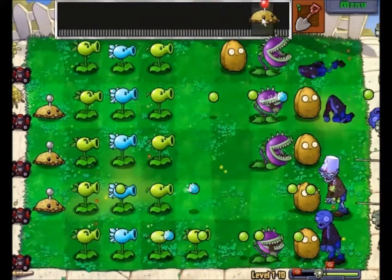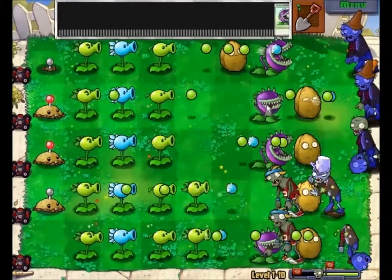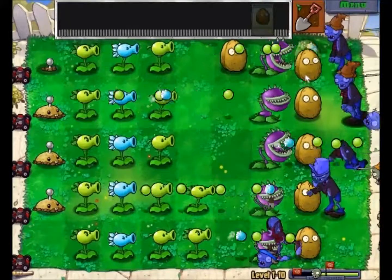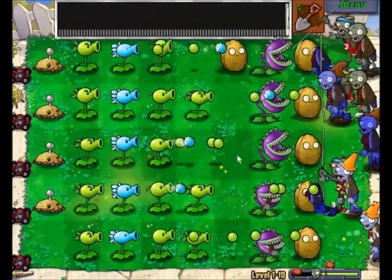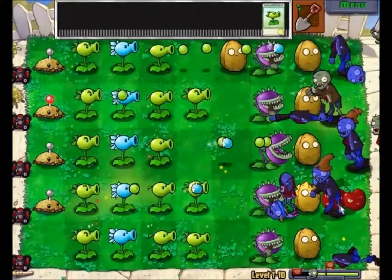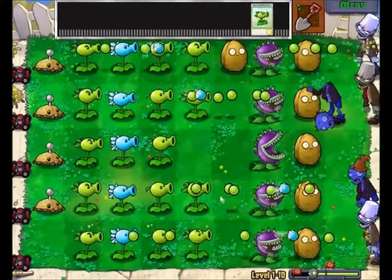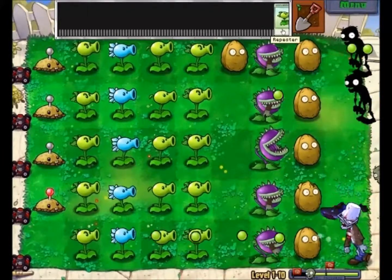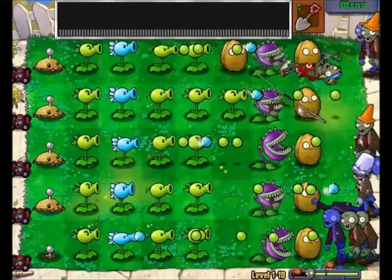I'll have a full row of those and a full row of Walnuts. Now we can work on this — oh, he's gonna break them up. Pow! I want that row because there's a bucket head. We can put this here and blow these two up. I love this game. We can put this here and we're pretty much all full.